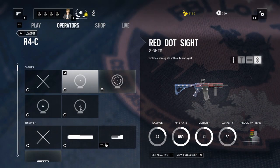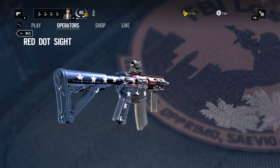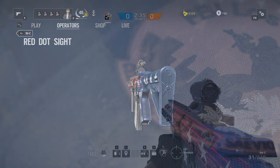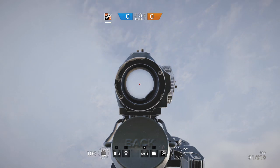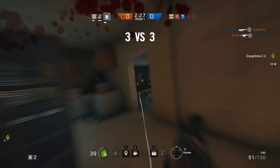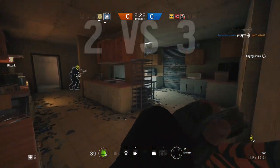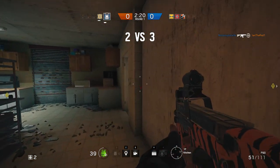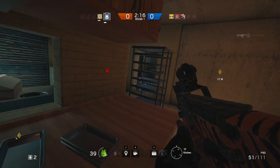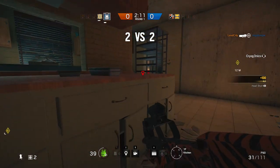The first one is the red dot sight, which can be unlocked for 200 renown. It's pretty small and is based on the Aimpoint T1 or T2 micro sight — a phenomenal optic in real life. Unfortunately in Rainbow Six Siege, you don't really get many of the real-world benefits. When you aim down sight, the housing is fairly large and the red dot itself is so large that it becomes hard to be precise at further ranges. It's pretty much a close-quarters-only optic and I wouldn't recommend it for pinpointing targets at long distances.